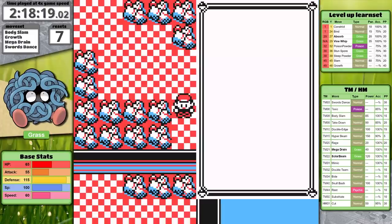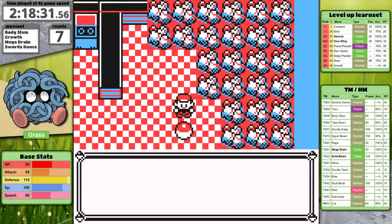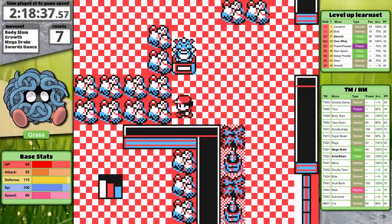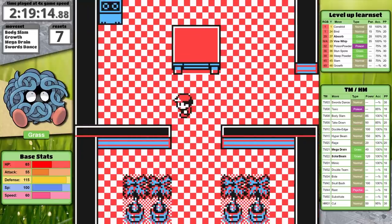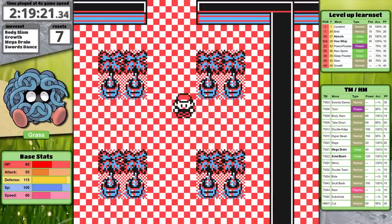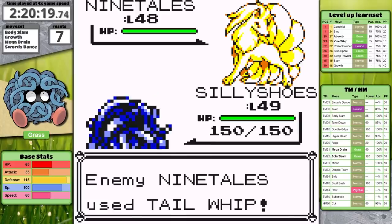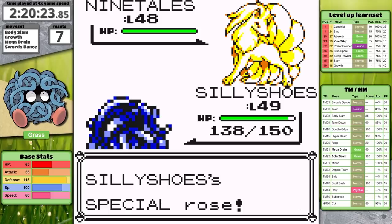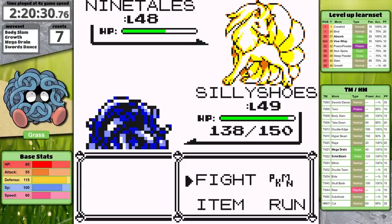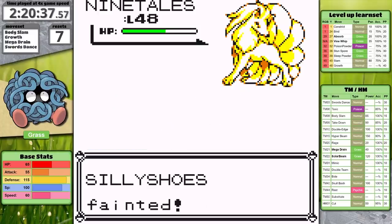Up next is Blaine, whose Fire types are going to be tricky for Tangela to manage. In preparation, I use all the vitamins in Pokemon Mansion and pick up TM-22, which is Solar Beam. I'm not going to teach it to Tangela right away — I'll need it for later. I want to keep Body Slam, Growth, Mega Drain, and Swords Dance as long as possible. Blaine opens with Ninetales. I immediately go for Growth to improve my chances of surviving super effective Fire moves. Ninetales toys with me using Quick Attack and Confuse Ray, then eventually uses Flamethrower and one-hits Tangela due to a critical hit. Critical hits bypass stat changes, so all my Growths did nothing.